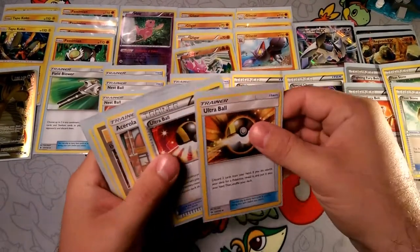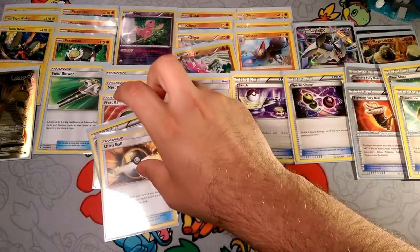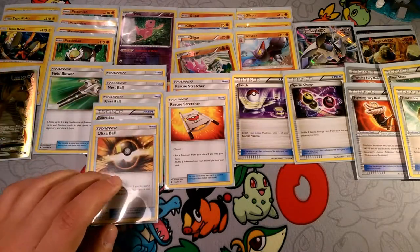We have two Ultra Balls — I would like to play more, especially since it's a Passimian list and you really want a lot of Ultra Balls. But we're trying to rely on something else a little more, so we lowered our ball count. We got two Ultra Balls so we can search out anything here.